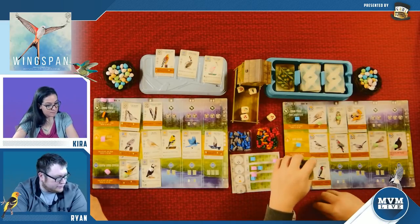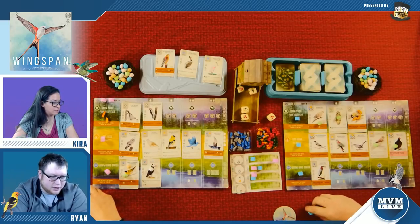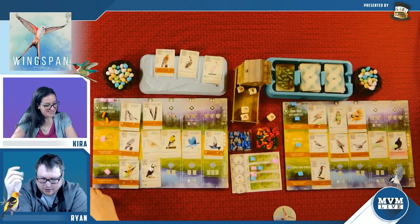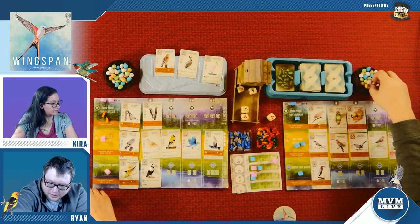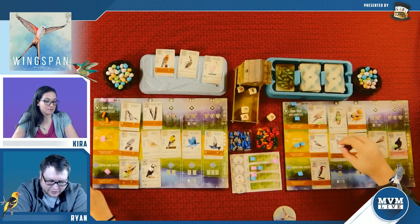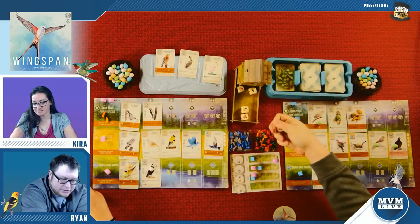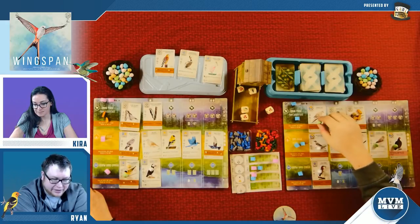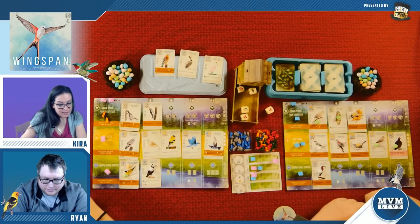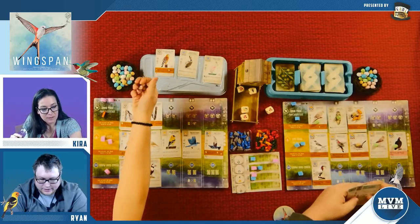I'm going to play a bird for a worm and pay two eggs to bring him out. Last thing — I have two actions left. I'm going to lay eggs — pay a resource to lay a total of five eggs. It was the last round and I don't have the type of bird nests I need for the goal. I only have one of the right type. I can tuck a card from my hand — tucking a card is a point, so that's a benefit. I also get to look at the top of the deck; if it's 75 centimeters or less, tuck it — and it is!